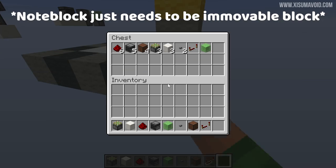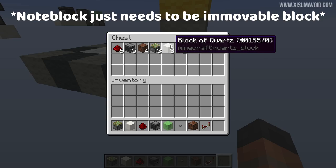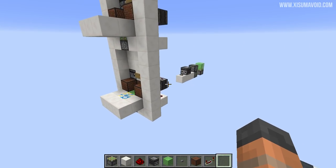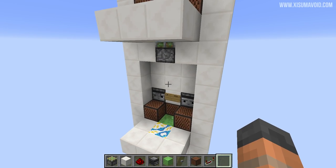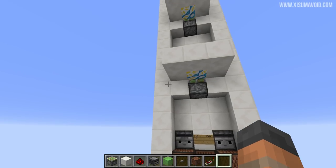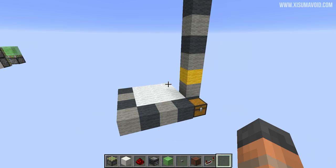Let's open this chest and you will see the contents that you need to build a single floor. For each floor you want to add, you need these materials per floor. You don't need quartz — it can be any type of building block. Over here you'll see there are a lot more than just those blocks, but what we're going to build is the bare essentials. We're not going to be adding the blocks along the side or at the back — we're going to build the absolute minimum that you need to make this work.